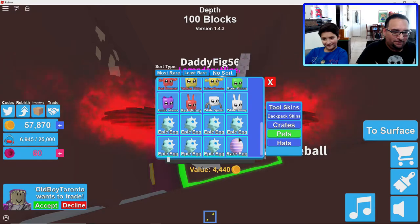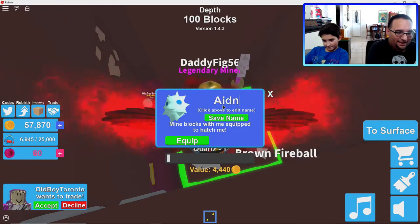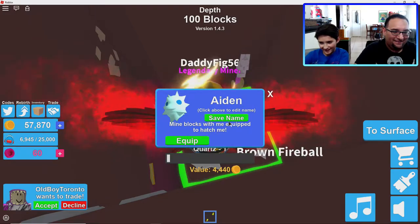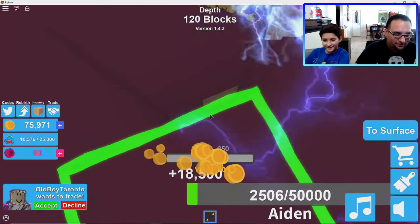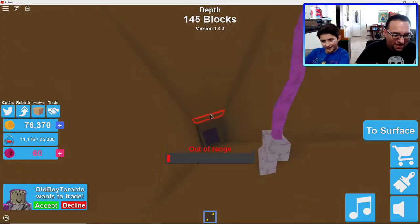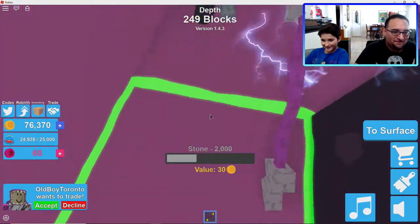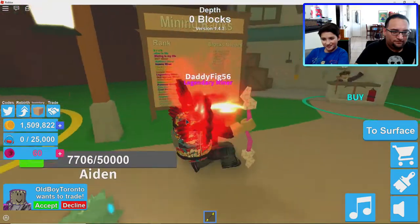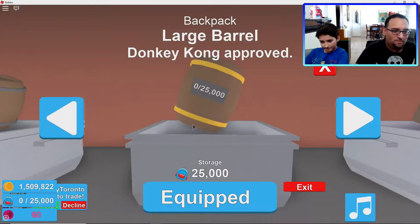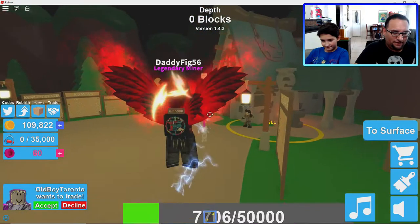I just put another epic egg in so I can equip it. Let's name this one Aiden and see what comes up. Digging as far down as I can, see how much stuff I can get. My backpack is already full — I just found a shadow stone, sweet! Let me buy a new backpack. I have a million coins. Got the new backpack, let's go down and see if we can get some more.